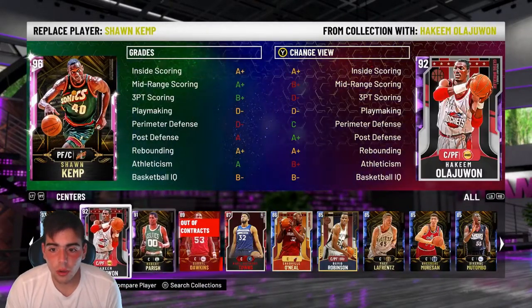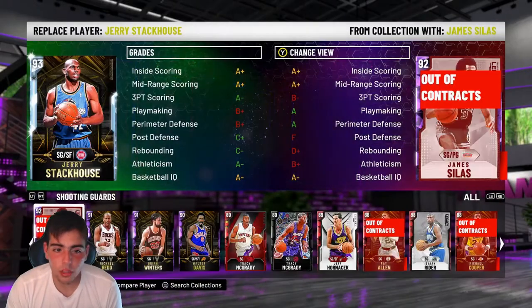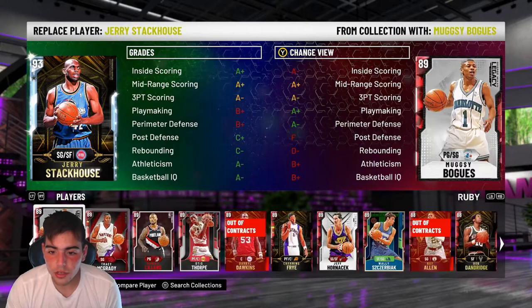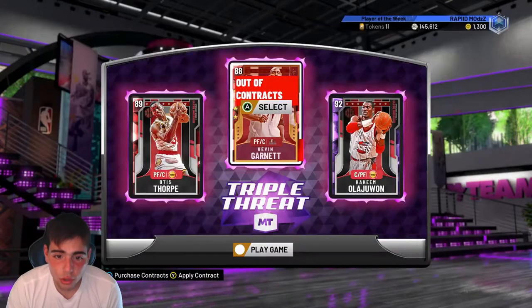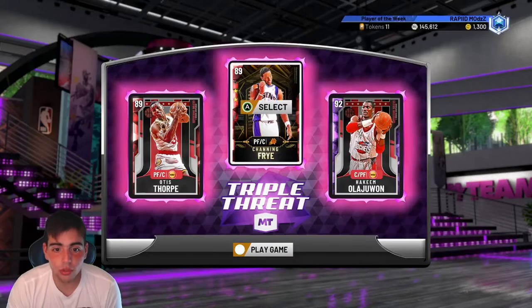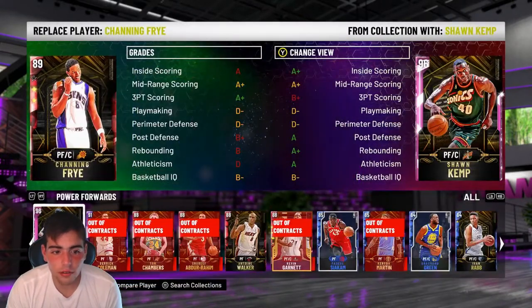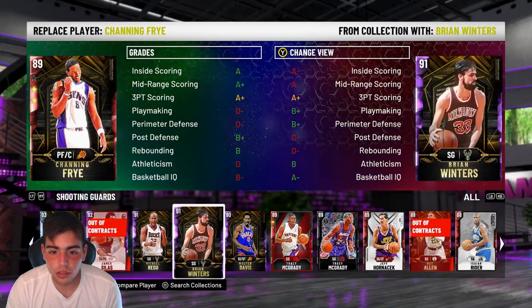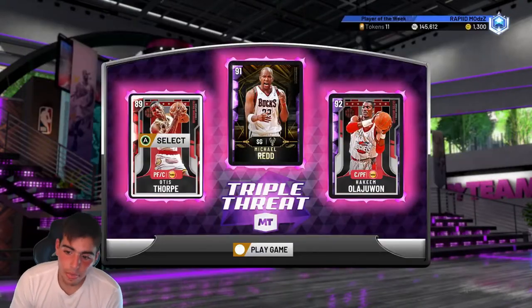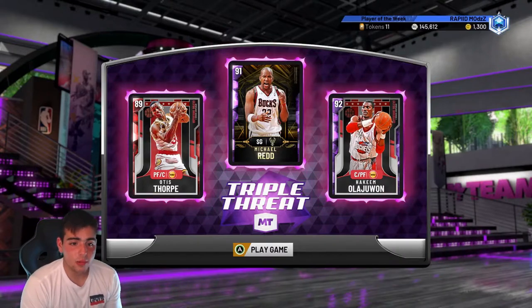So what are we gonna use with him though? We're gonna go Hakeem, we're gonna go someone different. Let's go with one of the new players that I just got — let's go Otis Thorpe. Hakeem, so we got the duo, and we're gonna use a shooting guard, let's use my boy Michael Redd. So this team's pretty good, I would say so. Let's get to some gameplay.